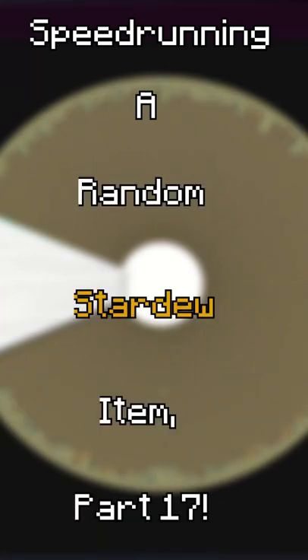Speedrunning a random Stardew item. Part 17. This wheel has every Stardew item on it, and it lands on Sardine.